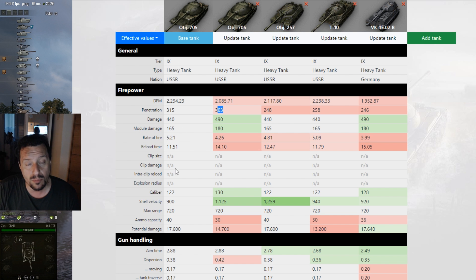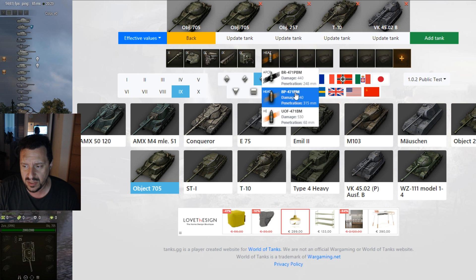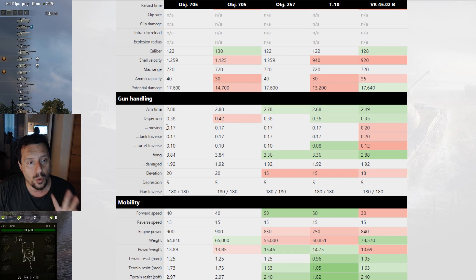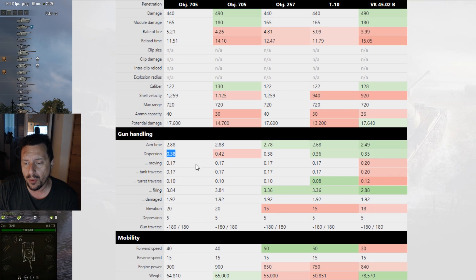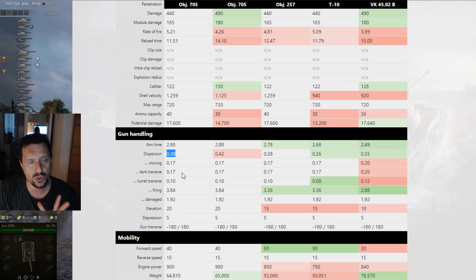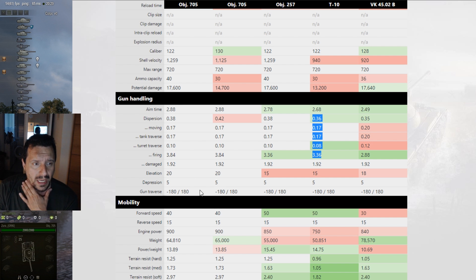For firepower, I'm going to suggest playing the OBJ 705 with the smallest gun because it offers better DPM, better penetration, and way better shell velocity with the standard round. Shell velocity is really important. For gun handling, both guns do almost the same job, but the bigger one has noticeably worse accuracy. After seeing firepower and gun handling, I recommend 100% the small gun — it performs better in both close and ranged combat.